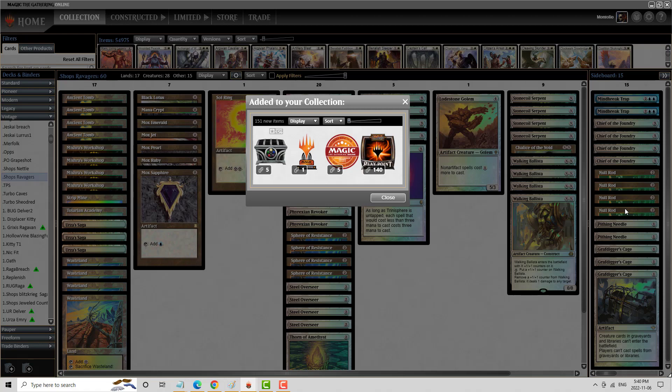Right on — there you go, guys. We got a concession. We were going to be having some pretty serious Constructs there — two 5/5s. Who knows if we would have drawn another land off the top, but we were going to close that game out very quickly. My opponent did say they had the Turn 1 Tinker but couldn't get through my Sphere. And of course the Null Rods were very big there. What can I say — it's been a really long time since I've played Workshops, certainly of the aggro variety, and this deck actually felt really good. I'd definitely recommend taking it for a spin if you enjoy playing Aggro Shops. Thanks for hanging out, please hit the Like and Subscribe button.